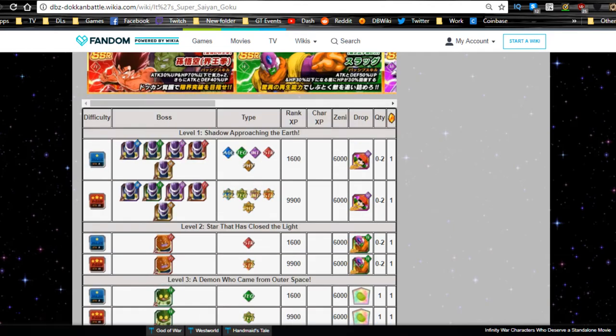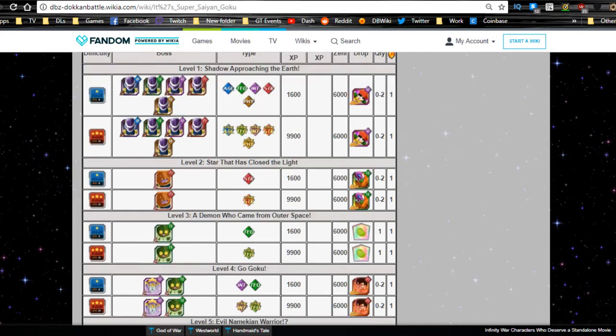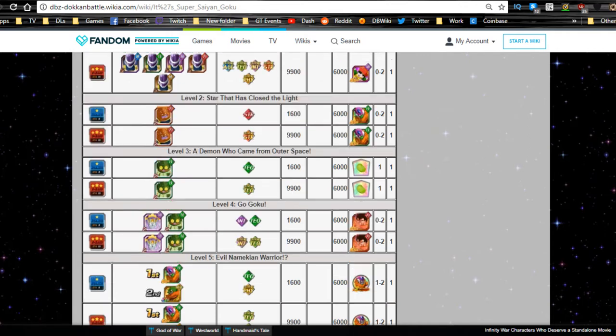Level one, Shadow Approaching Earth: bring AOE units like LR Broly, OG Broly, or Majin Vegeta — anything that hits multiple enemies. You can also grab the farmable Kid Gohan with flappy wings here. Level two, Star That Has Closed the Light: this is where you get your Lord Slug, who feeds into the pullable physical Lord Slug — do NOT Dokkan Awaken the summonable Lord Slug before feeding these into him.